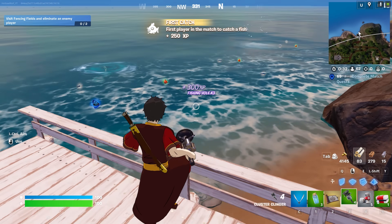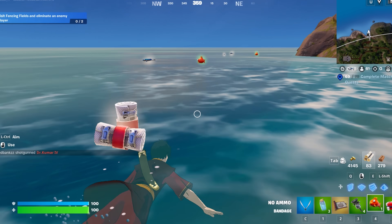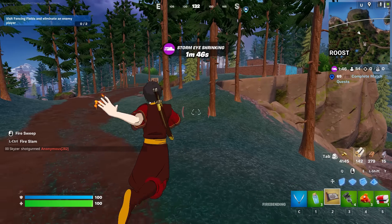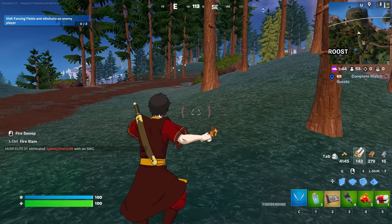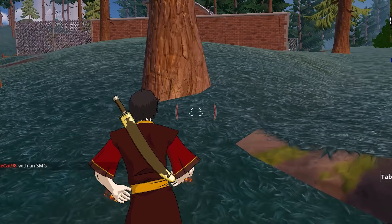You can kill fish with cluster clingers — that dropped so many floppers and stuff. Firebending challenge is complete. That is another one down. The earth one is going to be sick, so make sure to stick around to see that.